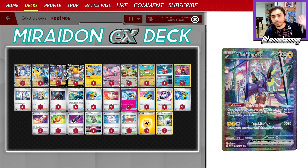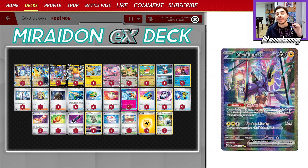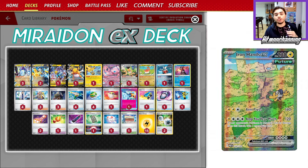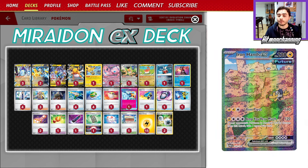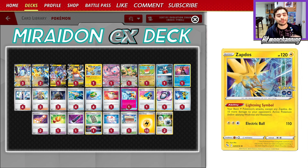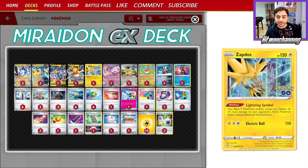With the insane performance that Gardevoir has had at the North American International Championships and even the insane performance Lost Box has had, Maraidon is a great matchup into both of those decks because you can use a turn one Iron Hands extremely easily. Then you can use another Iron Hands and finish the game off with big hitters like Raichu, or use Raikou, or even attack with your Zapdos if you really need a single prizer. This deck is insanely strong right now and I've been absolutely loving it.